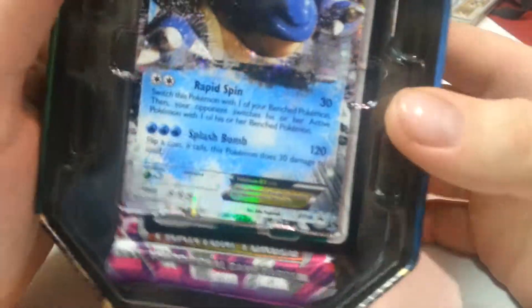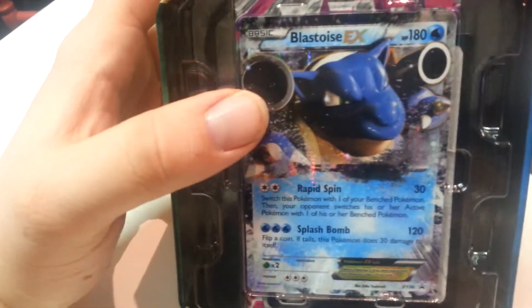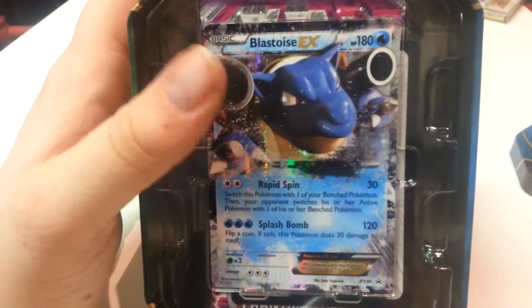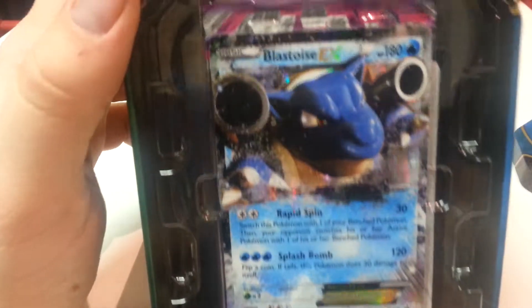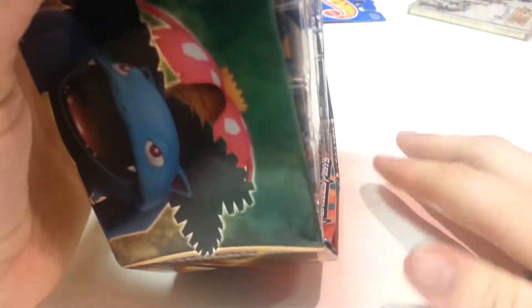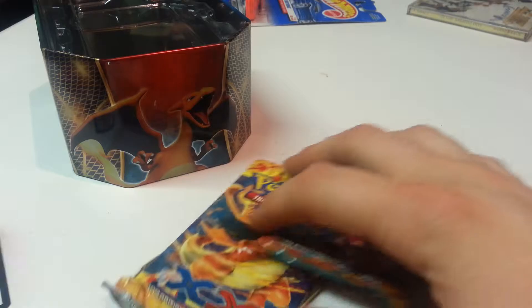We'll start off by saying what the characters are. I'm not sure exactly what his name is — there's the evolution of Bulbasaur: Ivysaur and Venusaur. I think he's Venusaur. This is Charizard — he evolved from Charmeleon who evolved from Charmander. There's Blastoise — he evolved from Wartortle who evolved from Squirtle.